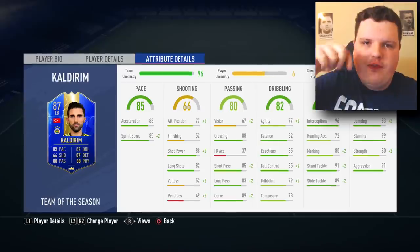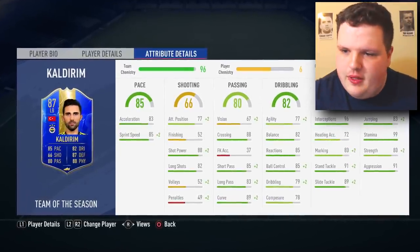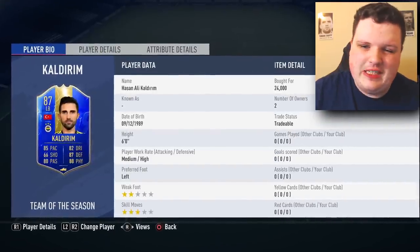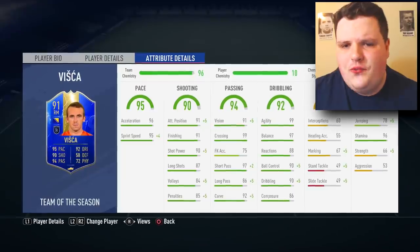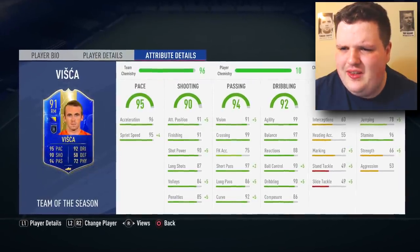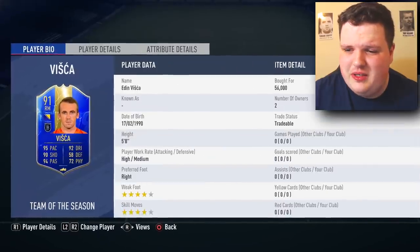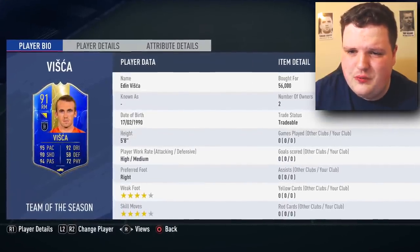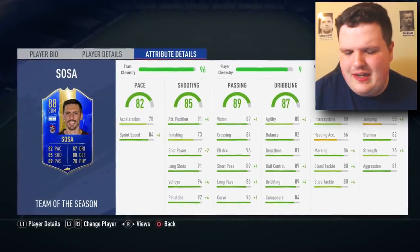Left center back, who is actually a left back, is Calderum — looks all right, he's six foot, I might actually play him as center back. Right mid is Visca from Bosnia — probably one of the best if not the best card in the whole team this season. He's got four star skills, four star weak foot — kind of a small Sosa.